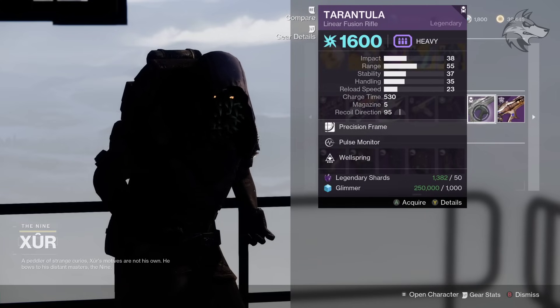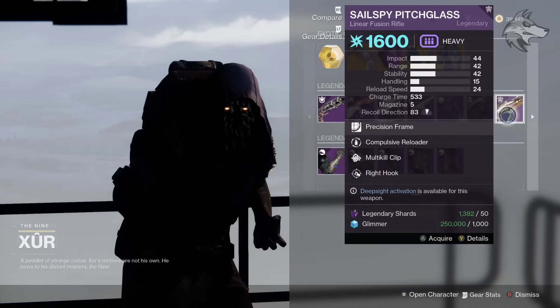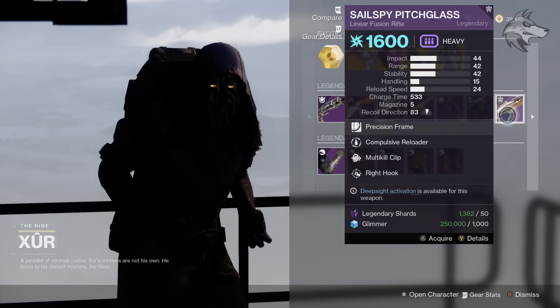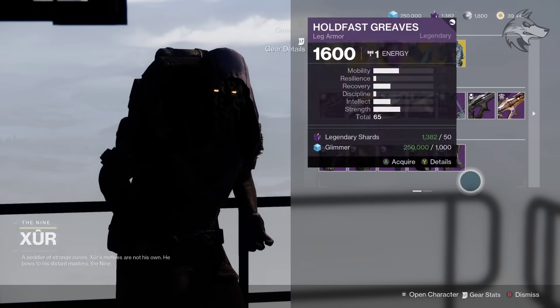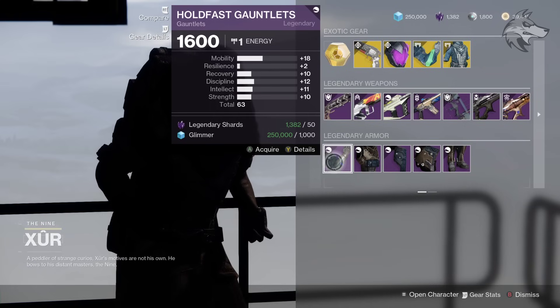The Tarantula here has Pulse Monitor and Wellspring. Then there is the Sailspy Pitchglass with Compulsive Reloader and Multi-Kill Clip — so potentially some bits to pick up there, but not necessarily super exciting on the weapons front overall.